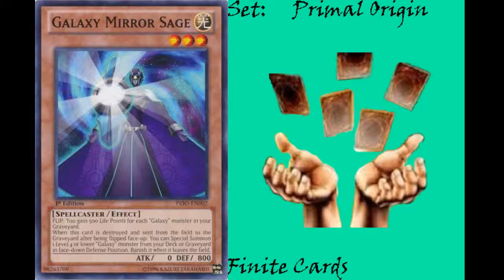The first effect — the flip effect — is kind of like a bonus where you just get extra life points for having galaxy monsters in your graveyard. But the main draw of this card is the fact that it can search out any level 4 or lower galaxy monster. Now obviously it's face down, so a lot of the monsters it's not going to do a whole lot for, but that does mean it can pull one more of itself out of the deck if you're in a desperate situation.